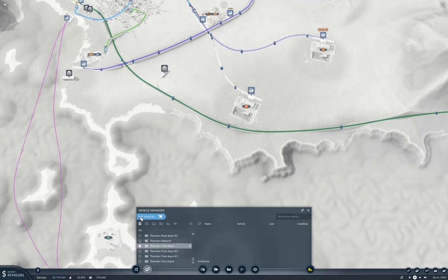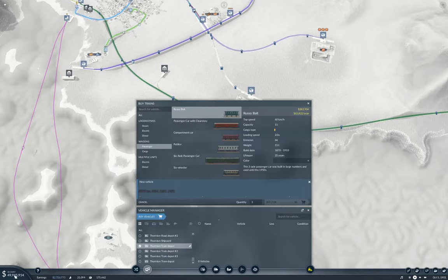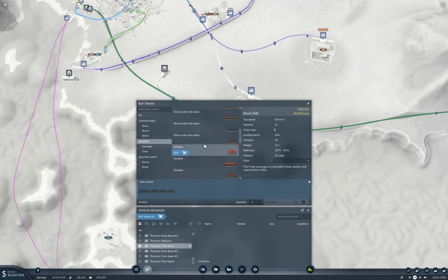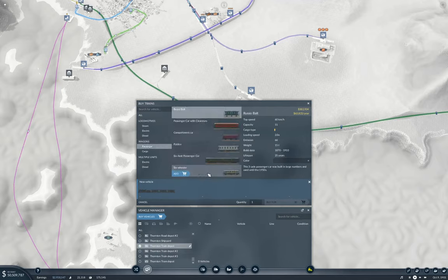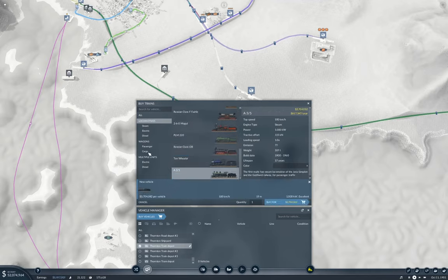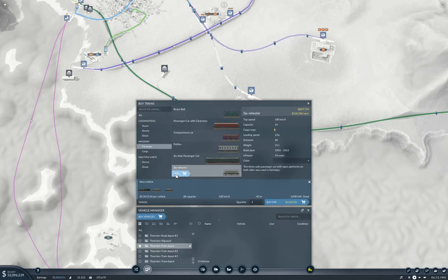We don't have to worry about money anymore — we're earning ridiculous cash now. We're also past 1900, so we have a 30 mil loan available. Locos — we got the A35 now, which does 100. Passengers — we have the six-wheeler. We're going to grab the A35 and put four six-wheelers on there. That's more than we need, but we can afford it.